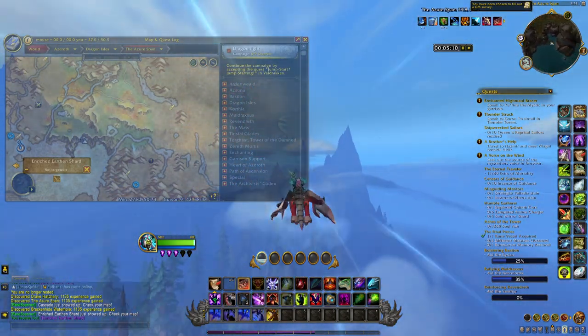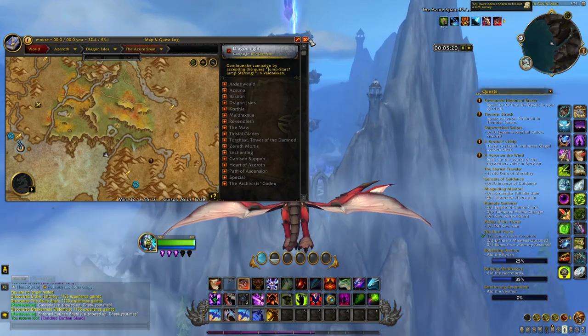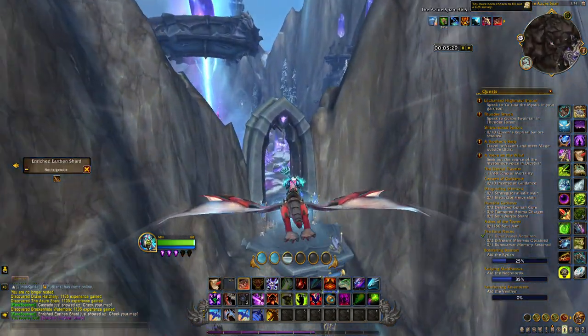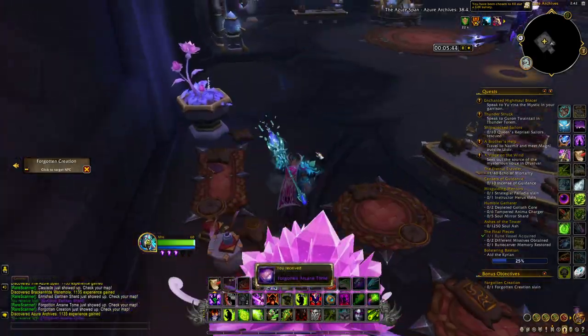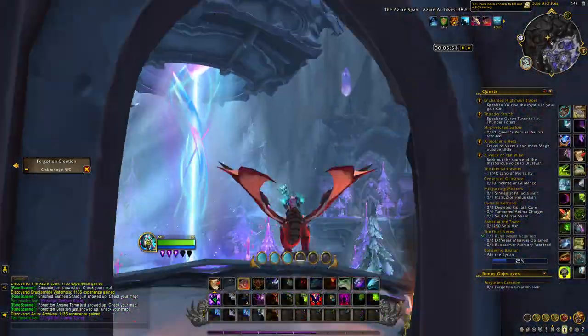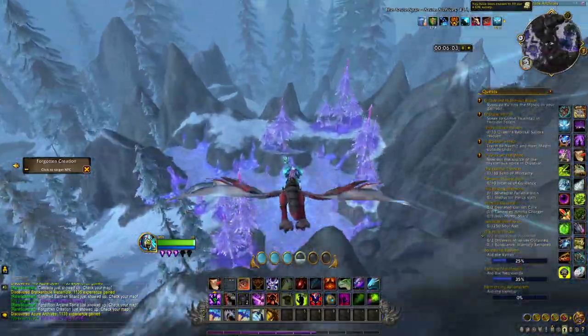Then go further east in the Azure Span toward the Azure Archives. When you arrive, there is a first treasure on top of one of the small buildings. Enter that building — there is normally a rare located right next to the treasure — and directly on your right when you arrive you will find this treasure.